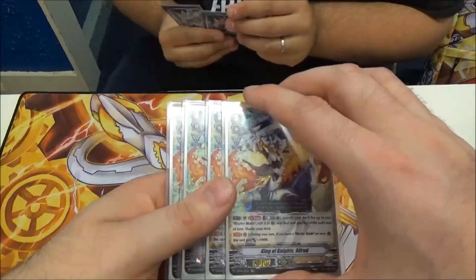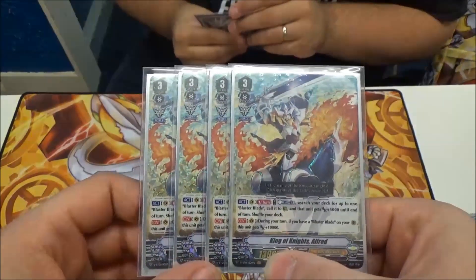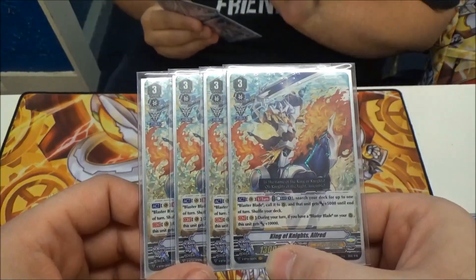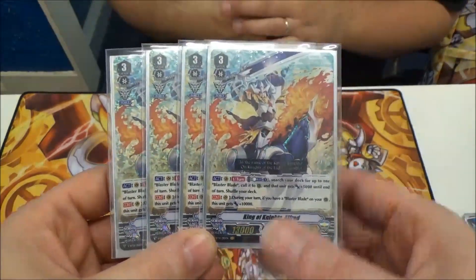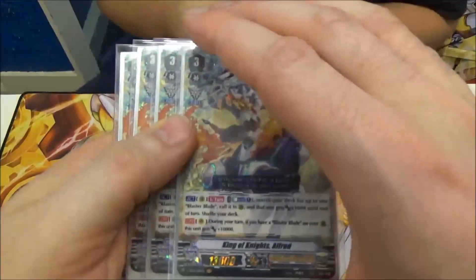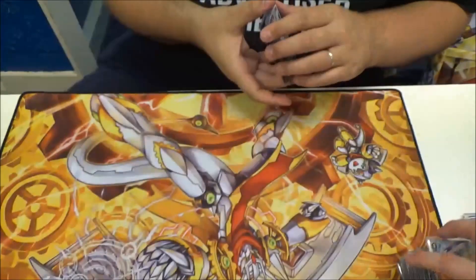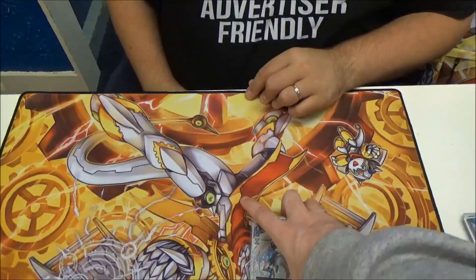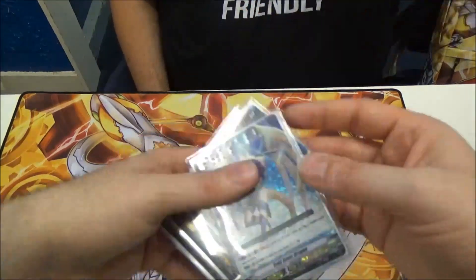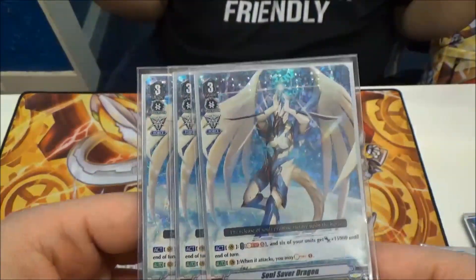We play the four Alfred. Search your deck for BB, call it. BB gains 5k, that gains 10k. So, obviously, power numbers. Force. And if you've got BB, plus 10k during your turn — so it's a 23 hit. And last but not least, 3 soul saver. Force again. Soul Blast 5, and the whole field gains 15k because end game.